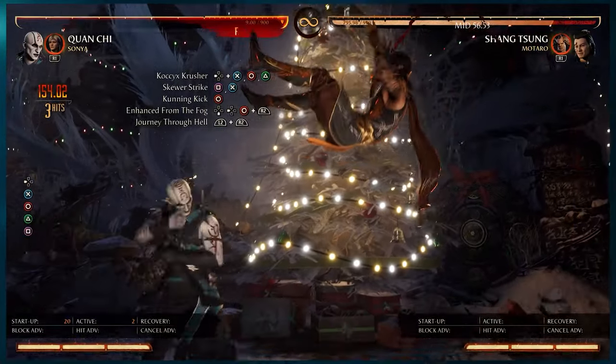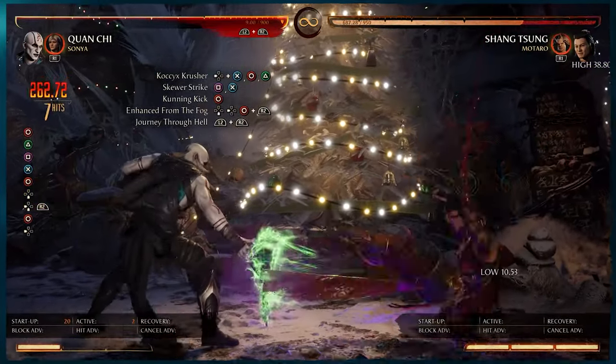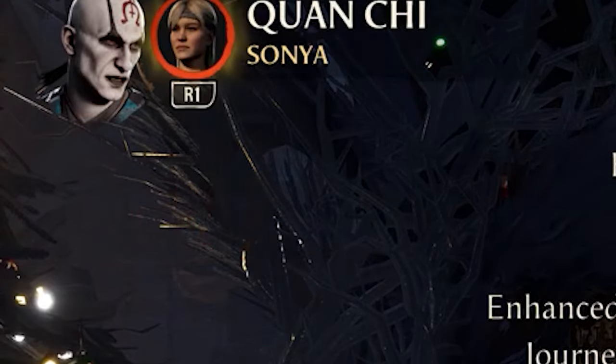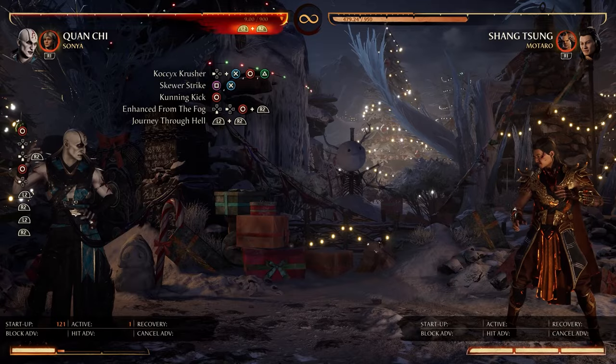Then of course the Fatal Blow combo. We're gonna set that up with the most damaging combo we know — that'll be the back 3-4-2 starter. 47%. There's our damage.